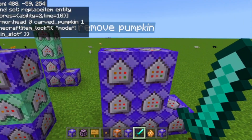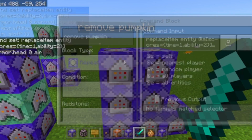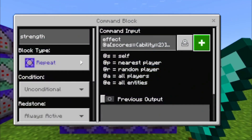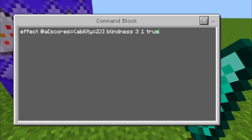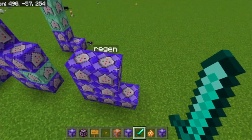The pumpkin is removed later when we only have time one left. This command is for regeneration, this one for strength, this one for speed, and this one is the blindness part. It's important to make the blindness amplifier greater than one because otherwise it doesn't look good.